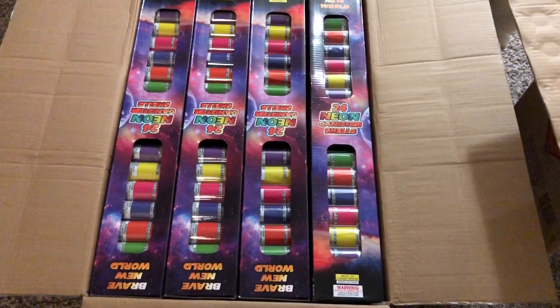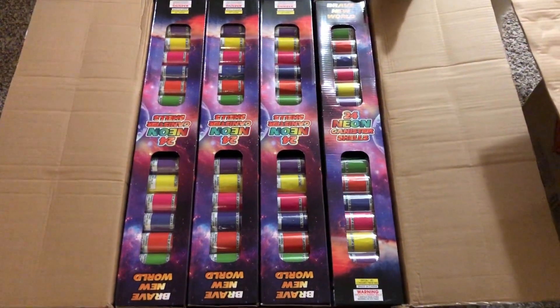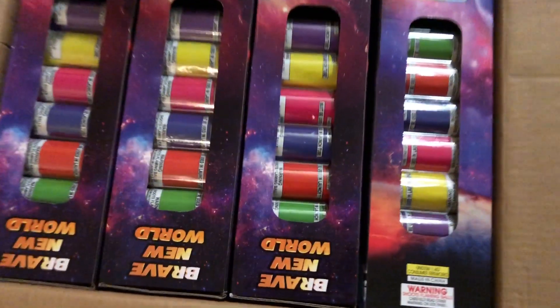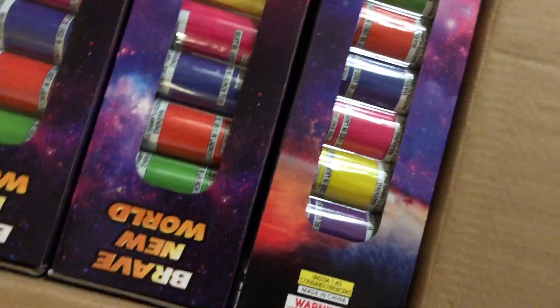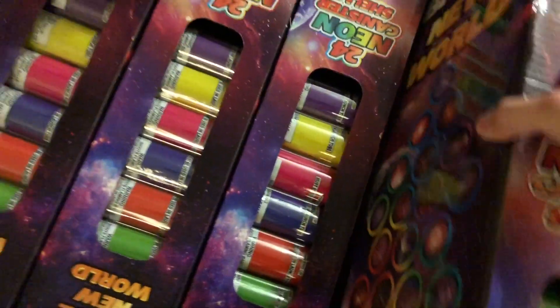These are neon canister shells. What made me pick up these is — they're not the hardest hitting canister shells, I never demoed them — but I can just kind of tell by the videos. The color and the effects on this is amazing. The widespread breaks plus big neon color, very bright. You can see the ball shells, all different colors, and it probably has some great performance to it. Let's take one of these out.